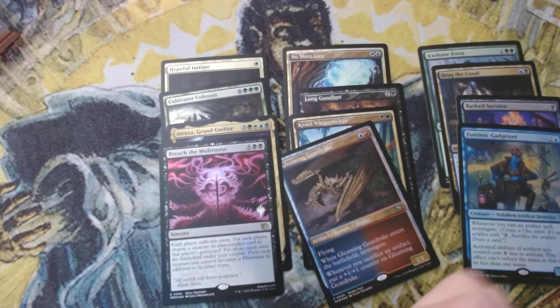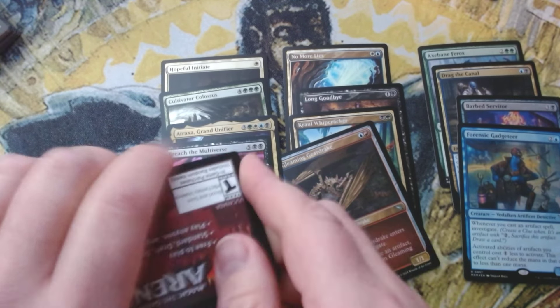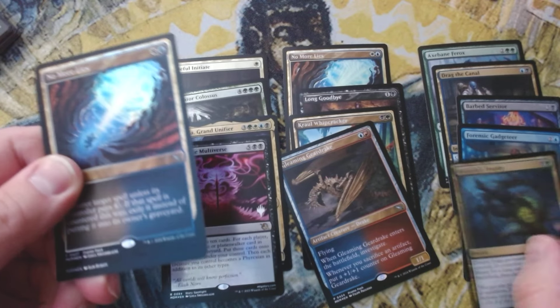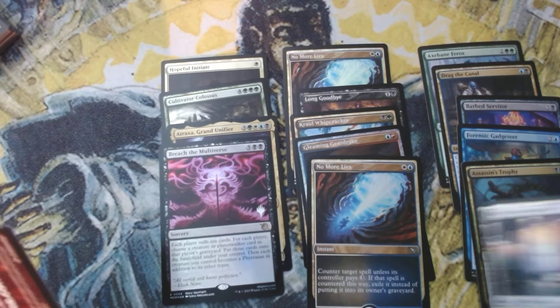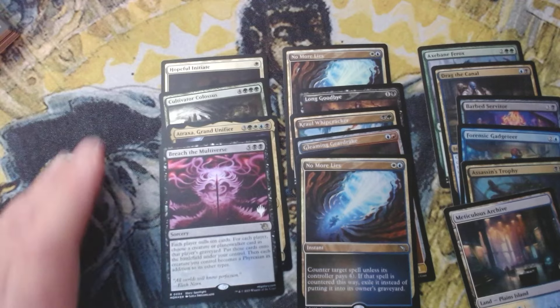Last pack magic, ladies and gentlemen — are you ready? Let's do it! Assassin's Trophy — not quite magic — second No More Lies, that's pretty good, and a foil surveil land. No More Lies and the foil surveil land make it a good pack. Overall a pretty amazing box right here.